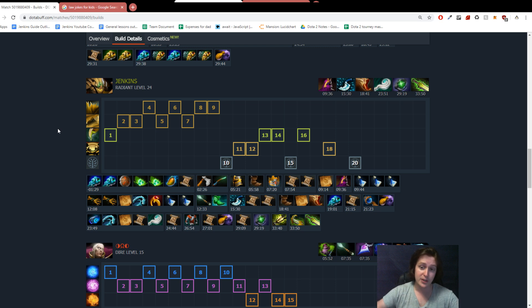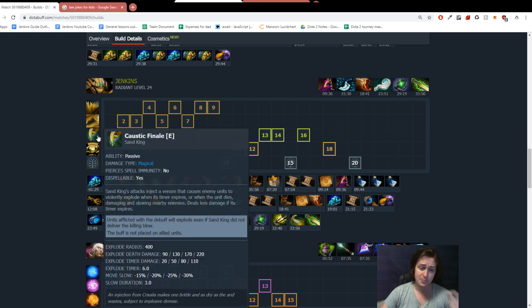If somebody walks into your Sandstorm, you Burrow Strike them, Veil of Discord them, they have to run away — you don't need Epicenter, you don't need Caustic. But with that being said, a lot of people are experimenting with going early points in Caustic right now.